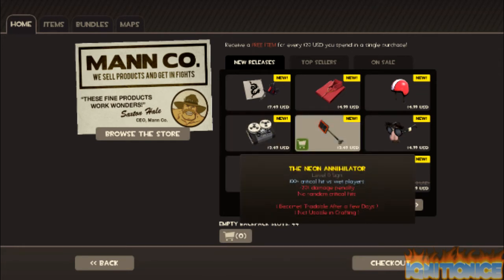The next one is called the Neon Annihilator. It does 100% critical hit versus wet players. So I'm guessing if the player is wet and you hit him with this, you'll get a 100% critical hit. And minus 20 damage penalty — so if the player is not wet, the damage will reduce by 20, and no random critical hits.